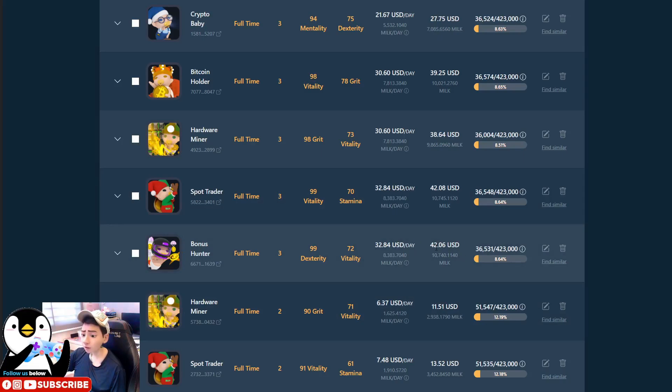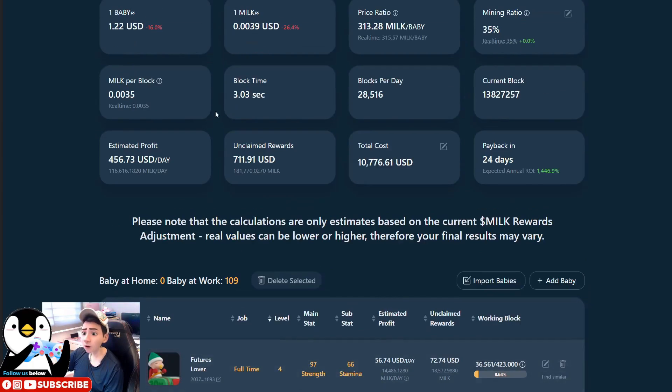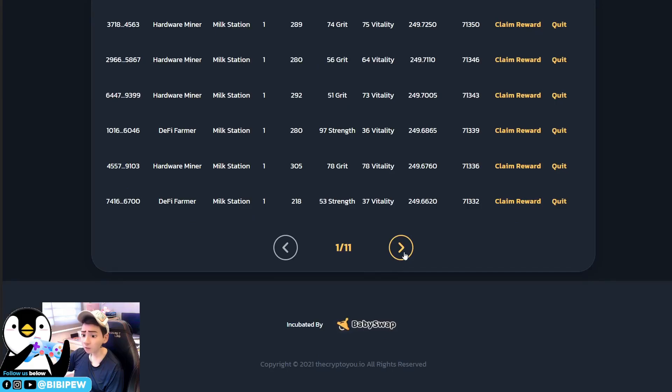Once he reaches level 4, this baby will multiply earnings per day from 42 USD to 84 USD, mining around 20,000 new tokens per day. My current level 4 at 99 is mining around 21,500 new tokens per day. I'm going to show you the entire process. If you want to continue watching, remember to give us a like — it really helps us in the YouTube algorithm.